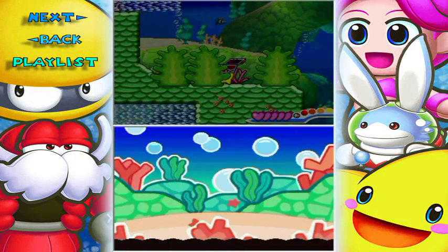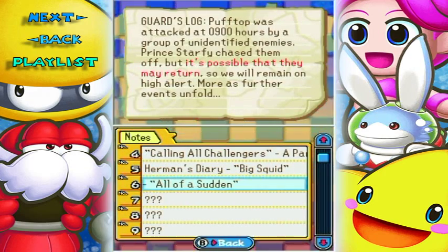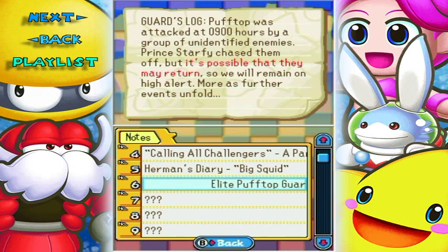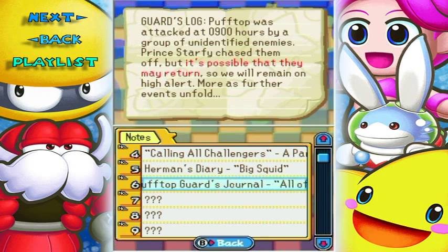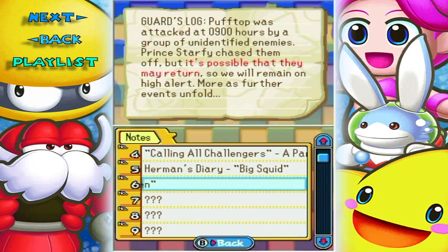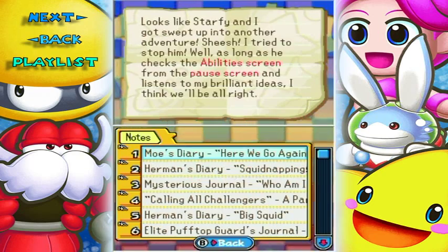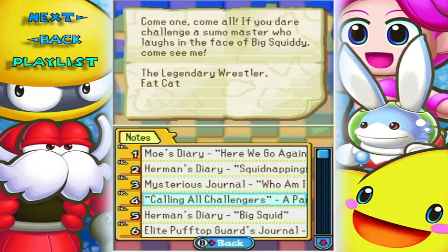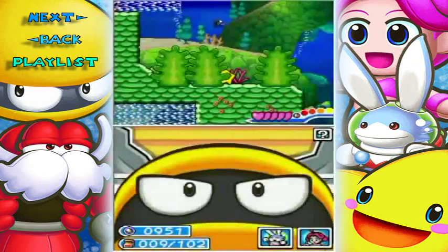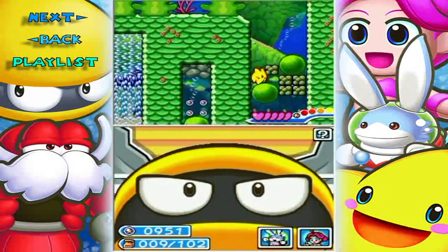There's a treasure chest — very important. Elite Puff Top Guard journal: 'Guard's log — Puff Top was attacked at 0900 hours by a group of unidentified enemies. Prince Starfy chased them off, but it's possible they may return, so we will remain on high alert. More as further events unfold.' I think I am doing the levels in the right order because I got the journals in order, and this is the latest journal, so this does seem to be the intended level order.